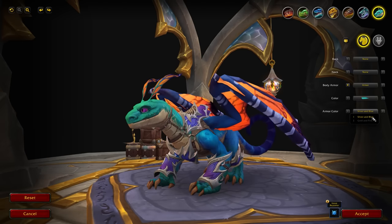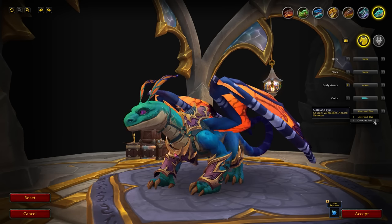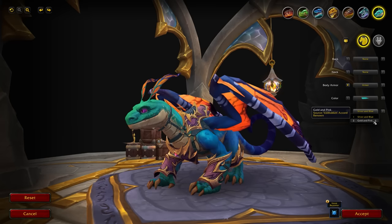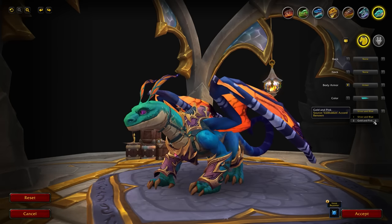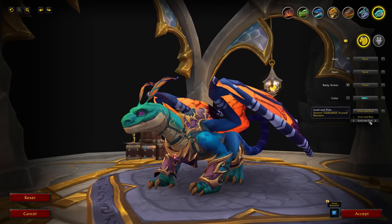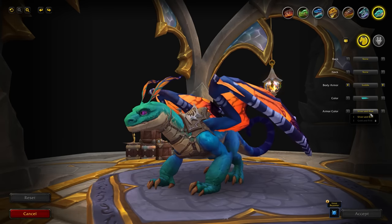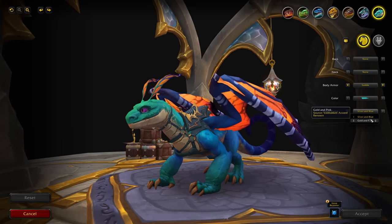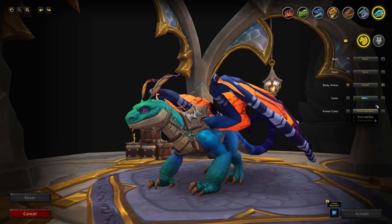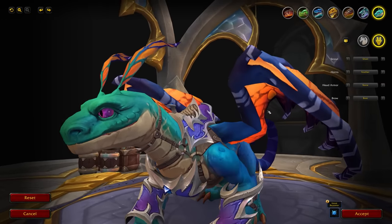For armor color there are currently two options: silver and blue, which is the default, and gold and pink, available from the Valdrakken Renown. On the PTR you can't purchase it yet but it will be available when the game goes live. Hopefully more armor colors get added — having just two feels a bit limited compared to other drakes. There is a small bug right now: if you combine the body armor with the saddle and apply gold and pink, it turns blue and gold — like that dress meme. The armor color itself works fine though.